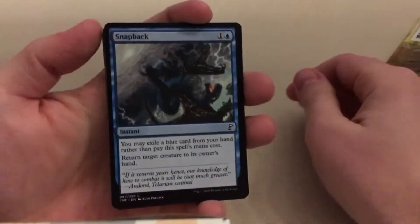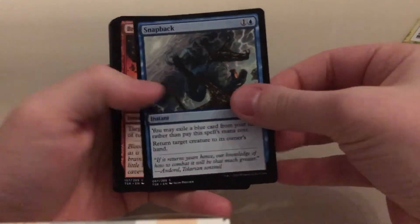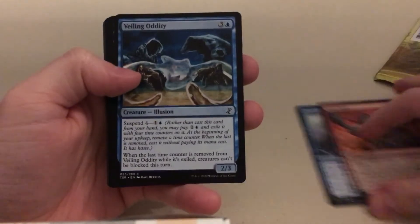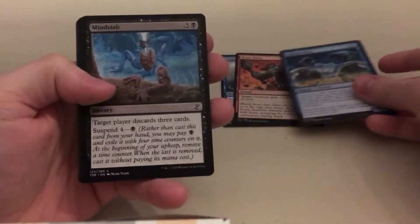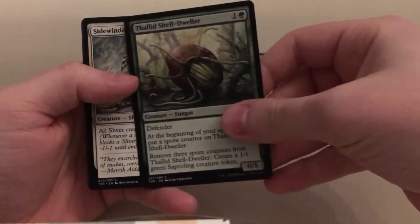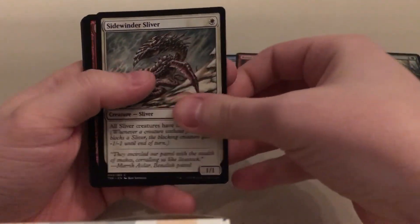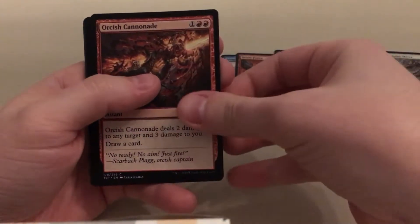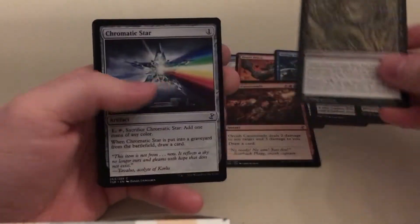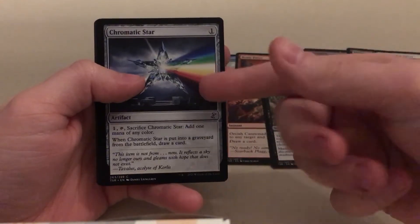Alright, first we have commons: Snapback, Brute Force, Feebling Oddity, Mind Stat, Valid Shell Dweller, Sidewinder Sliver, Workish Cannonade, Psychotic Episode, Chromatic Star — it's a nice card.